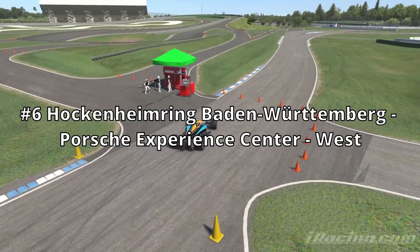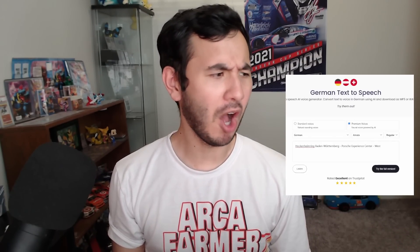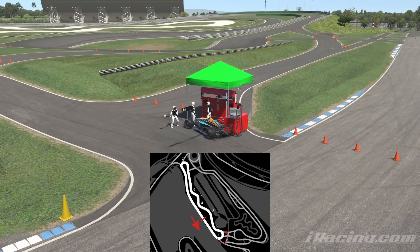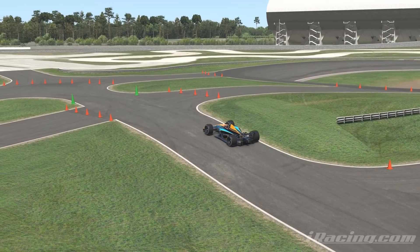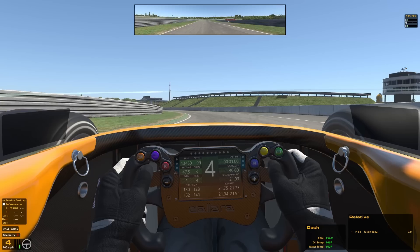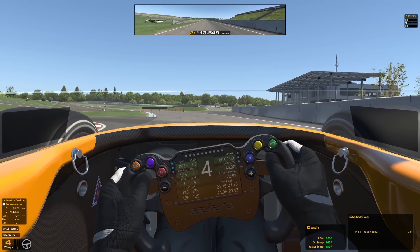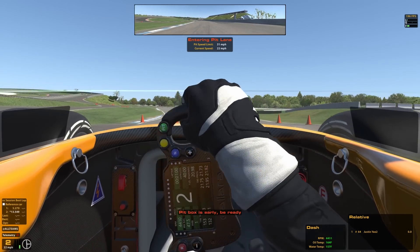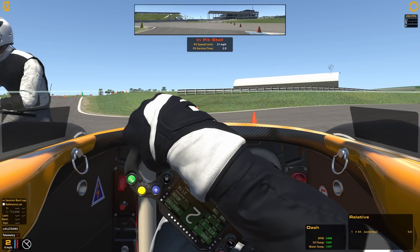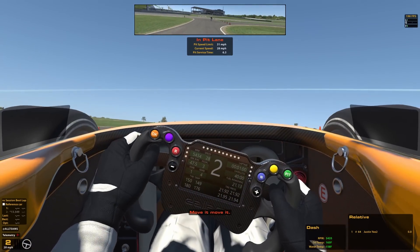At number 6, we have the Porsche Experience Center. The Porsche Experience Center is not meant to host races — it's meant to be a training center — and that is reflected by the pit roads. For all configurations in iRacing they need pit roads, and this training track is no exception. This pit road is like a kindred spirit with Zandvoort because it is like the exact same thing except turning to the left instead of turning to the right.